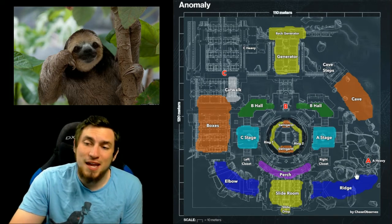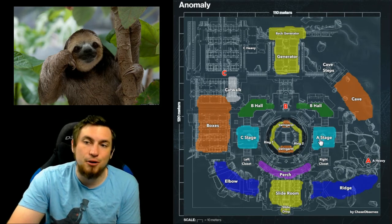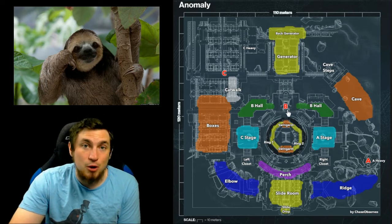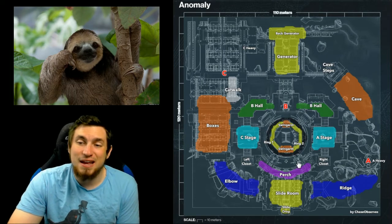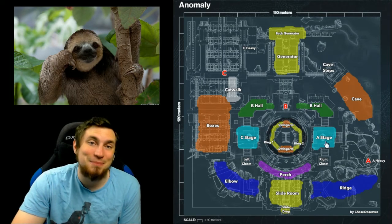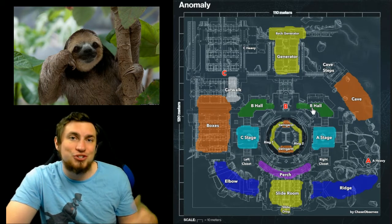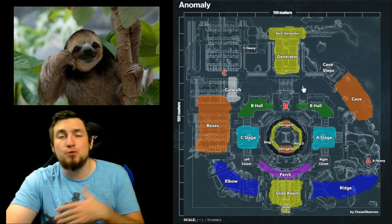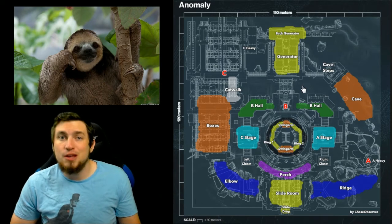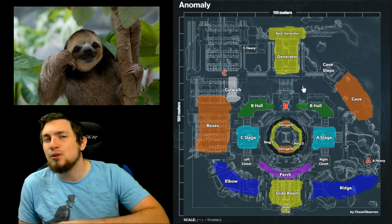What I suggest is if people are camping at A cap or even slide room, just chill out near the objective — hang around perch, A stage, C stage, B hall, stuff like that. Don't literally camp on B because you're exposed standing at the B platform, but spread out and be ready to kill them if they push out from their camping locations. Know you have control of the objective, so eventually they have to push towards you, which gives you an advantage.